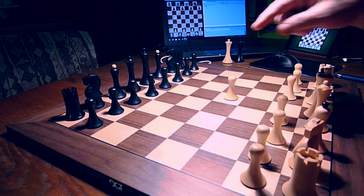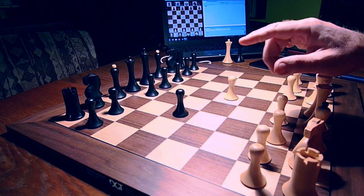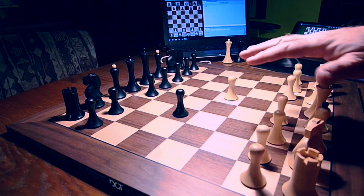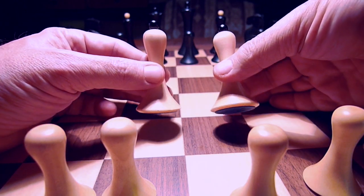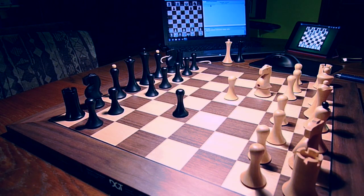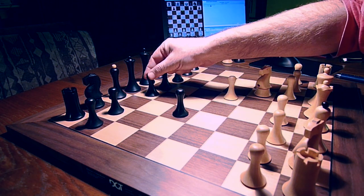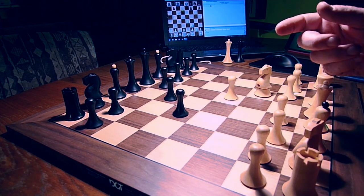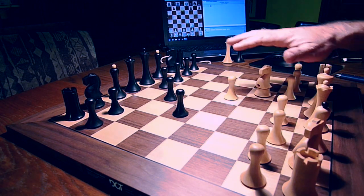E5. This is a Sicilian. The beeping is telling me that the position is correct. They like to operate in pairs, these sneaky little bastards. And the computer replies with the move pawn to D6. The beep tells me that the position is synchronized.